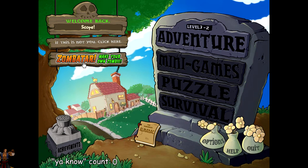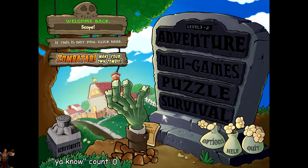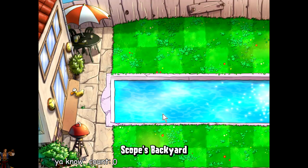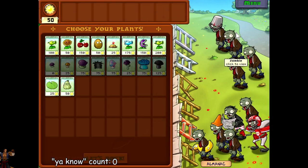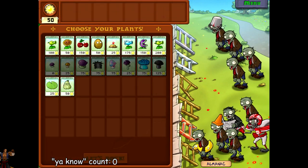Hey guys, welcome back to Let's Play Plants vs Zombies. We're on level 3-2. So we just started World 3 last video, beat World 3-1, we're in the backyard. Check out that pool — who has a pool like that, just a straight pool all the way across their yard, super thin like that.